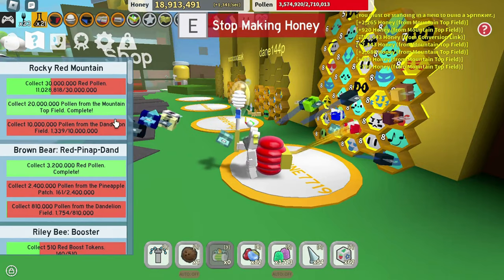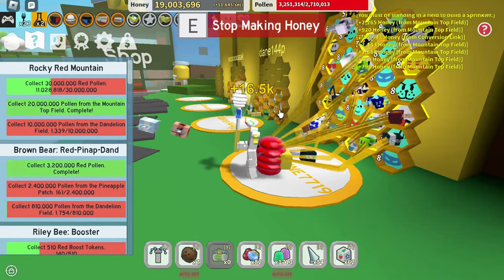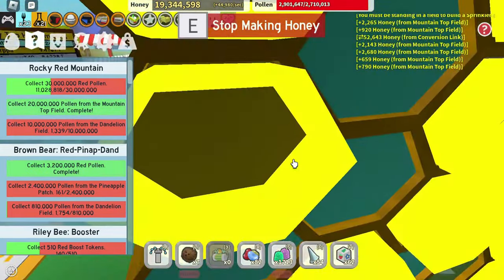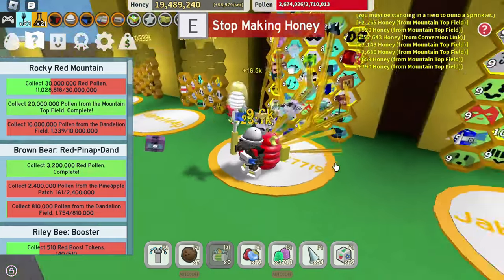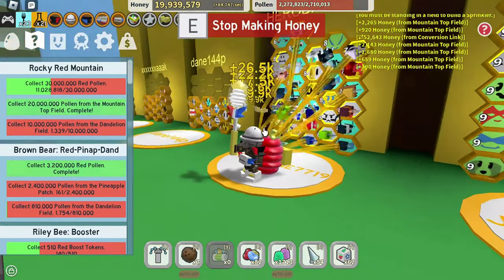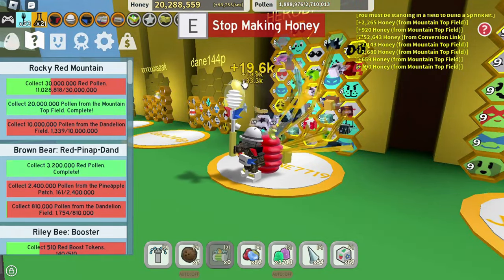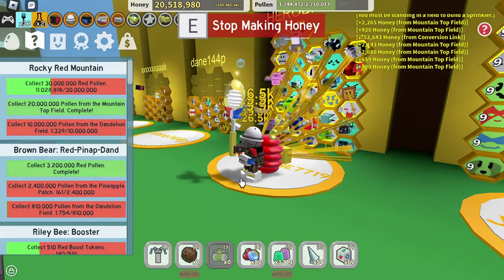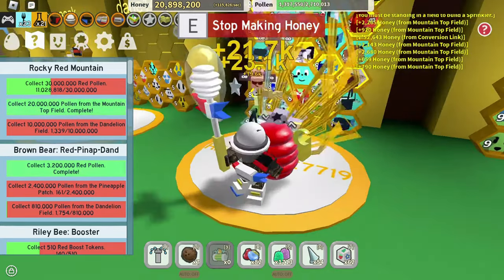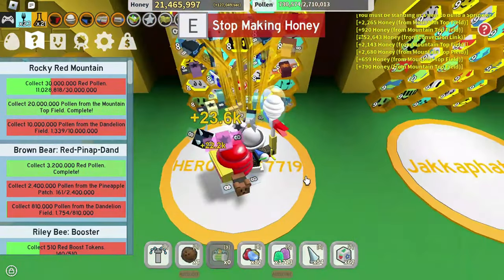So what that essentially means is that your bees will produce double the pollen. So say you're doing a quest here — it's going to take around half the time to complete because double the pollen, half the time. But this doesn't affect your tool, so it's around half. It just speeds up the process.